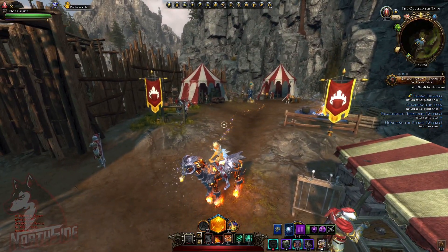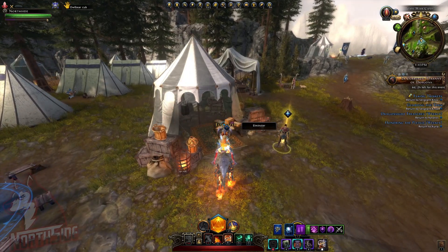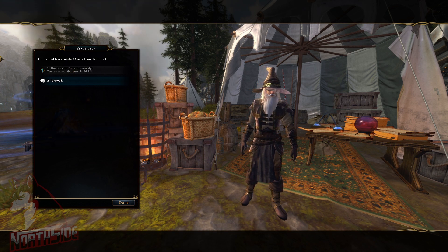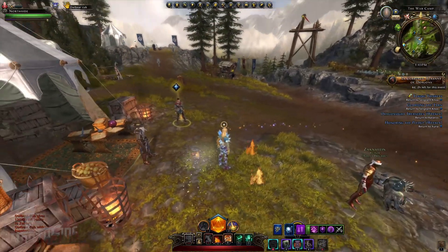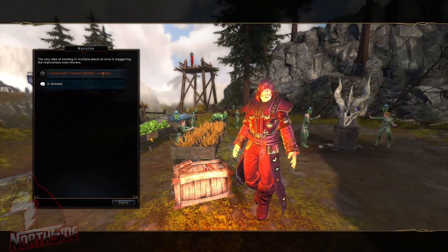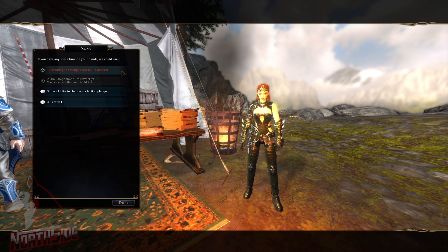Now let's go to the hub area where the weeklies are and wrap up the video. Here we are at the main hub area. At any point you will have four weekly quests — one is from Elminster, which I turned in already, but next week I will not turn it in. I'll do eight repeatable quests and hit the weekly haul. The last portion of the weekly haul is 250 instead of 150. We also have Kavatos Dragon Side Treasures and two from Zuna that I didn't turn in — I only turned in one. Honoring the Pledge weekly is complete.